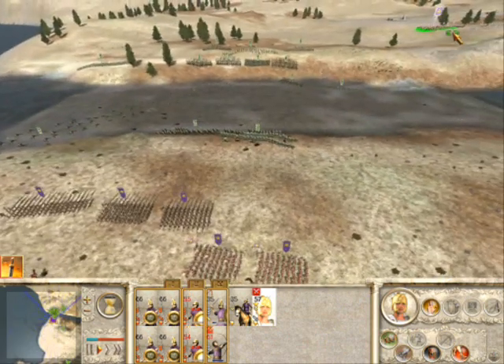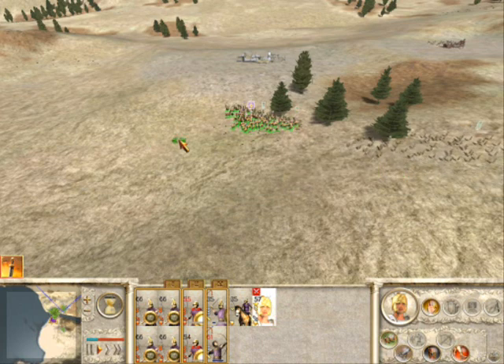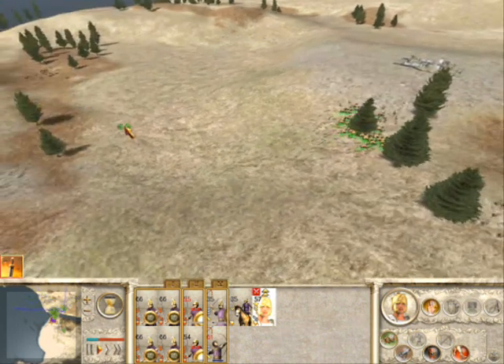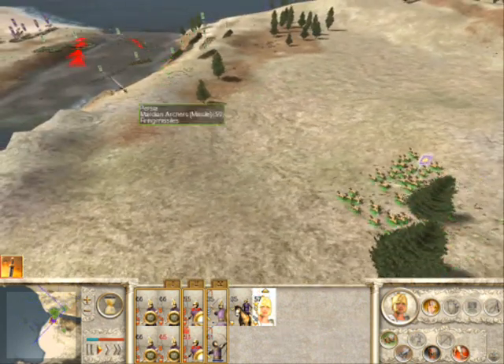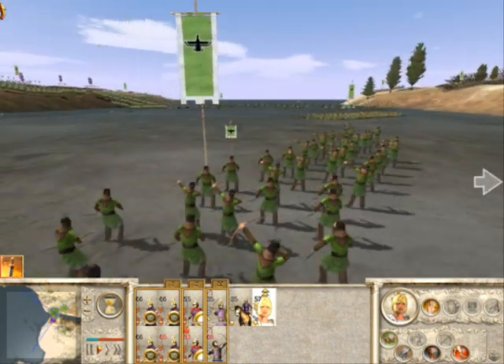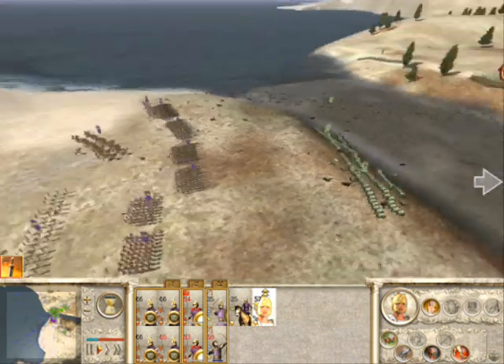Chase them just far enough to kill about half of them and then bring Alexander back to the main battle line. This is also the key reason that I disabled the general camera at the beginning of this scenario, because Alexander is going to be so far behind enemy lines for most of this battle that you won't be able to move your camera onto the rest of your army otherwise.